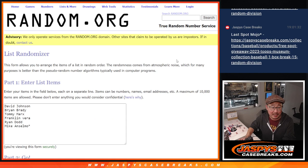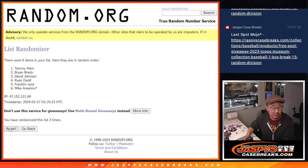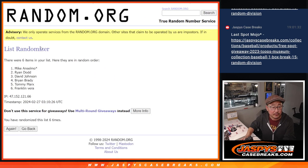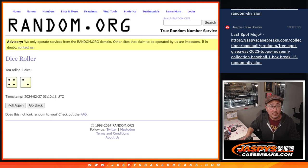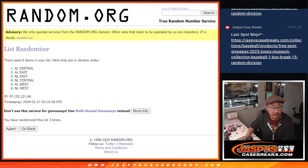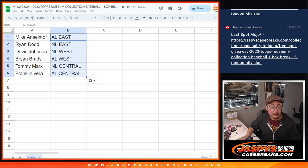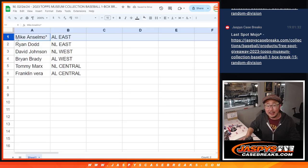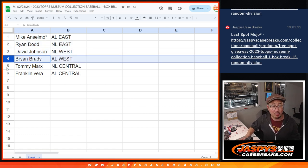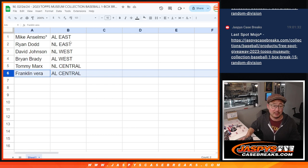Four and a two — six times for names and divisions: two, three, four, five, and six. Got Mike down to Frank. Then four and a two again, six times for the divisions: one, two, three, four, five, and six. AL East down to AL Central. So Mike gets the AL East, Ryan the NL East, David the NL West, Brian the AL West, Tommy the NL Central, and Franklin the AL Central.